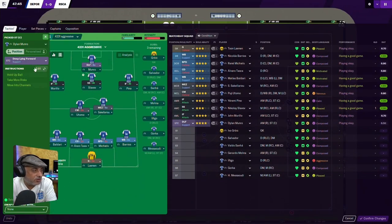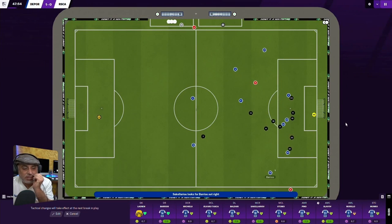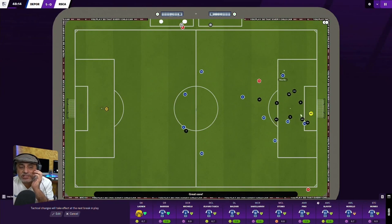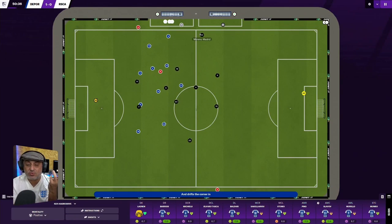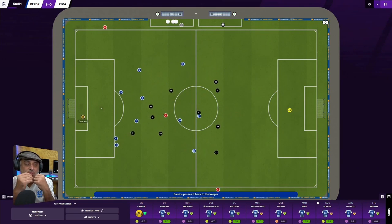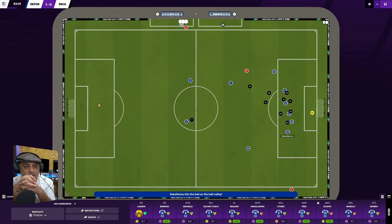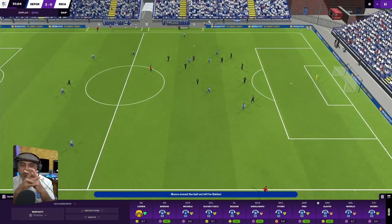You can also turn this player into a Pressing Forward — they're very annoying to play against. The Inside Forward on support plus Pressing Forward keeps pressure on the defenders. The Pressing Forward goes straight for the defenders, they're forced into clearing the ball, you win it back and then you get all the movement again. Simplicity — we don't want to change too much of the tactic, just keep the flow.